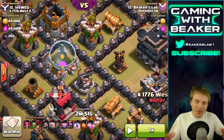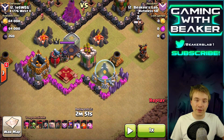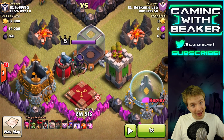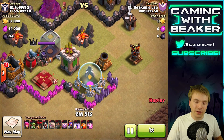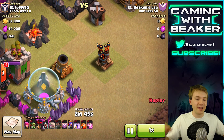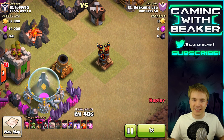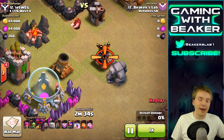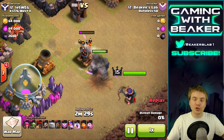I'm zooming in on this base because oh my god, this is the perfect base. Look how low the defenses were - the X-bows are pointed down. And wait a minute - what is this guy doing? I honestly thought this was a trap. I was like, no way, gotta be a trap, there must be Teslas right here, there must be a whole gang of traps - there's no way he would leave an air defense, his queen, all these defenses outside. So I brought a golem to tank for me to test the waters. But look - there's no traps.